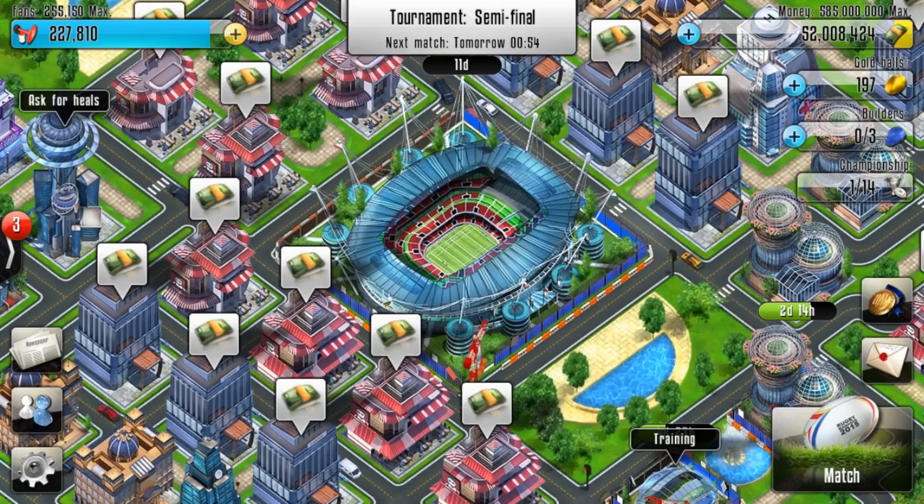You will still concede penalties against other people who have good scrum stats, so you actually need to change this depending on your opponent. For me, if I'm playing against someone decent, I'll be lower at about 87. And against someone who is not that great, I can push it up higher and still win the scrums without conceding any penalties.